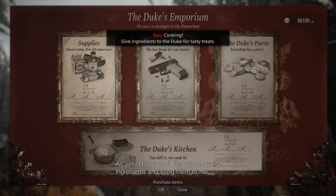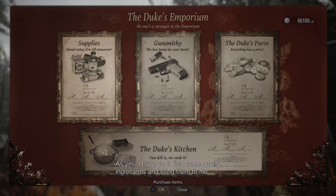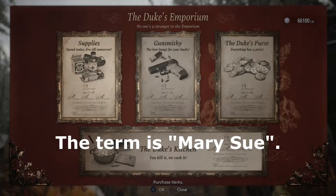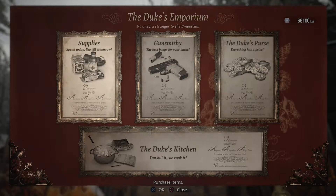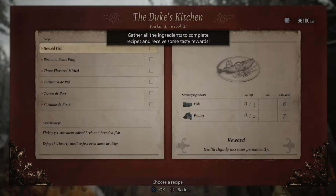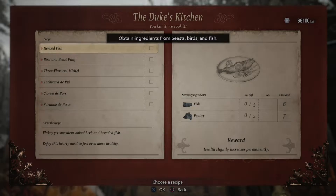Please do come again soon. Well, thanks for telling me all this information, Duke. Good, I was just thinking — yes, I have you. Find some quality ingredients and bring them to me. So you're like the Duke — you buy, you sell, you craft guns, and you cook. I'll take the cooking.